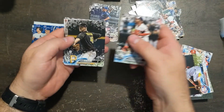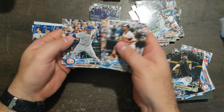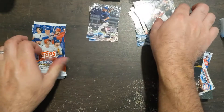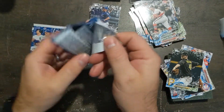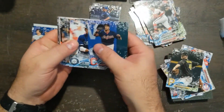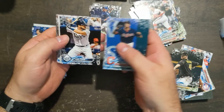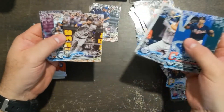To me the snowflake makes it feel more like an insert. There's Judge, Darvish rookie, Crawford, Lopez, Cam, Giancarlo, Rizzo. All right let's keep going — Brownie, Gordon, Altuve. Let me save that one for a second.